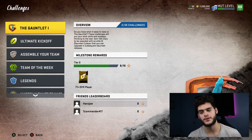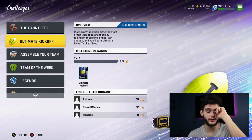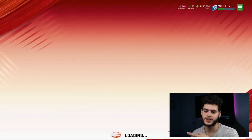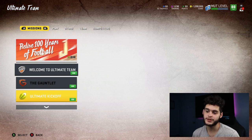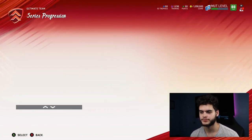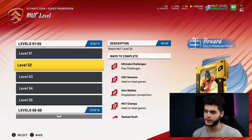After the gauntlet, you want to start the level-up grind. I'll be making a video tomorrow going over the fastest way to level up, so follow that. You want to level up to level 60. The gauntlet will probably take most of the day, so next focus on the level grind. Come over to Missions, then Series Progression, then MUT Level — you should already be at level 50.